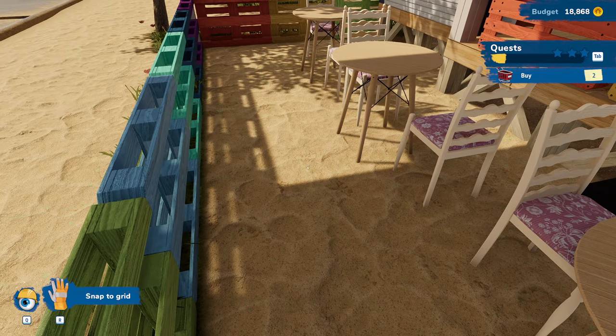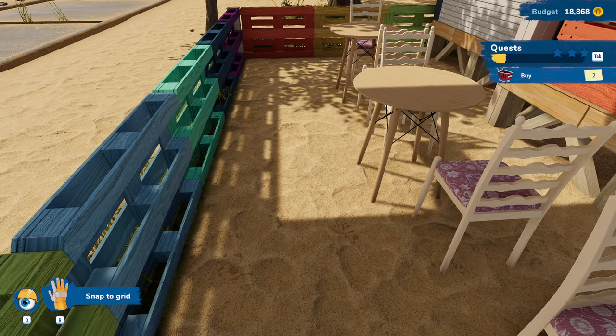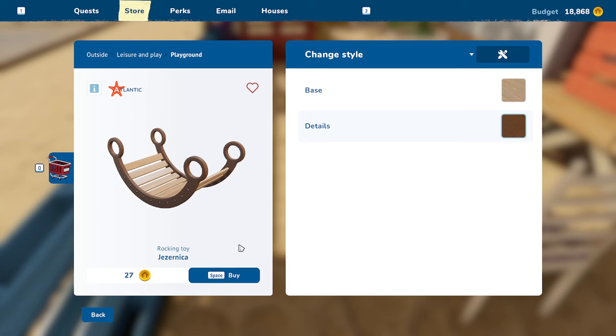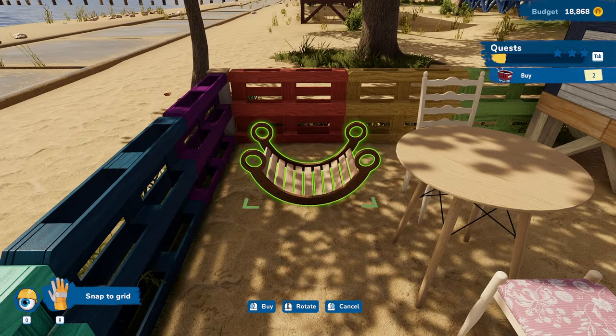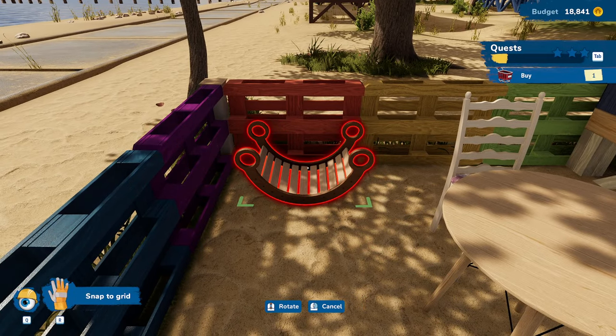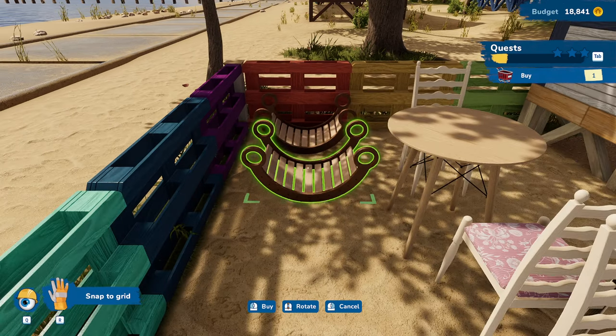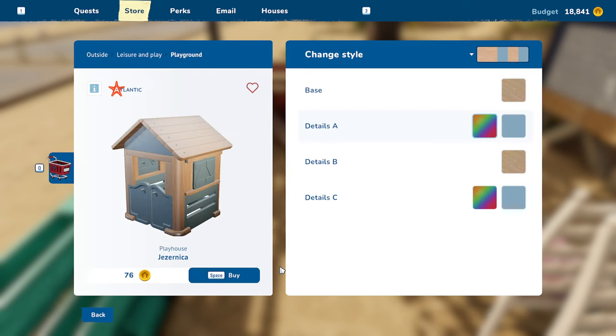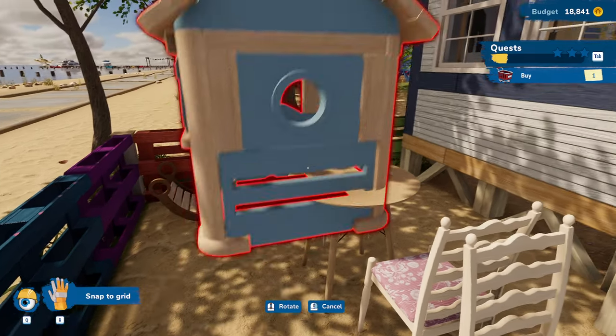Now we're going to go back to the store. I'm sure there's a faster way to do this than what I'm doing. This is a rocking toy, so we're going to set the rocking toy over here. Then we're going to go back in one more time and buy the — oh, the playhouse. That's what it is.